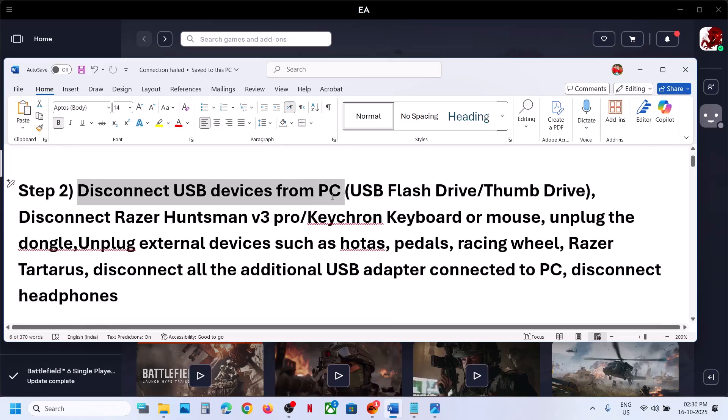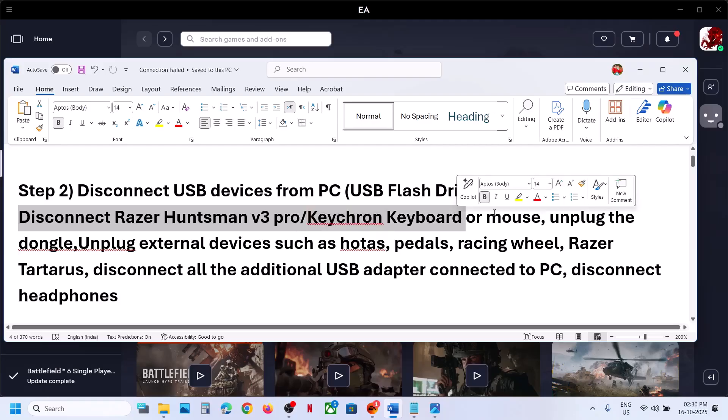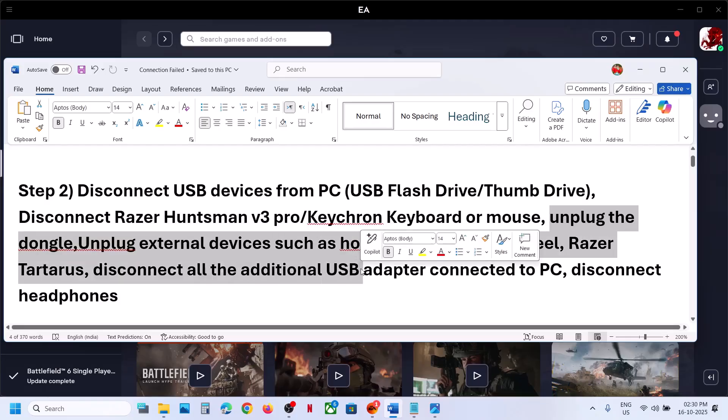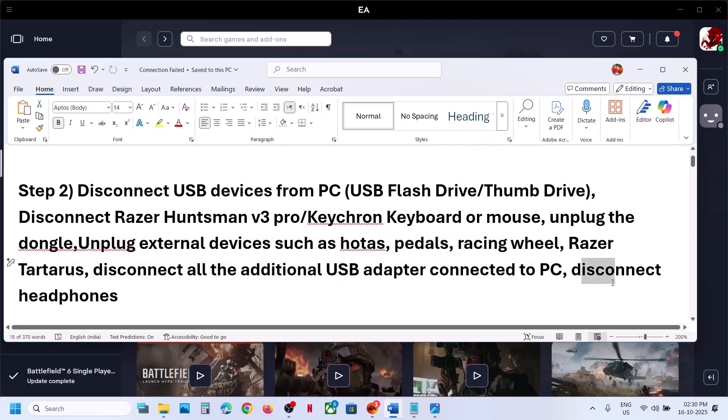If that does not work, disconnect any kind of USB devices connected to your computer — USB flash drive, thumb drive, external keyboard or mouse, any dongle, hotdog wheel pedals, any kind of USB adapter. Disconnect them, then launch the game, and then you can reconnect the headphone and check.